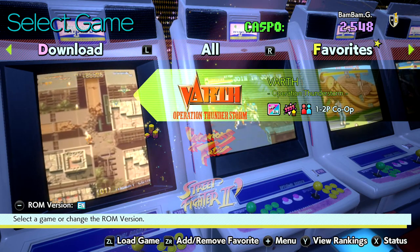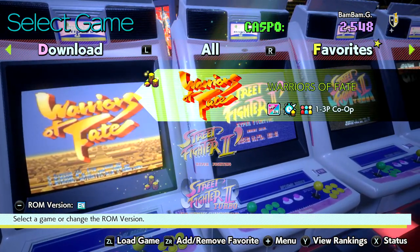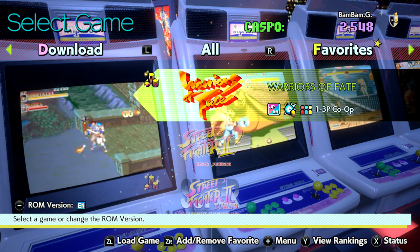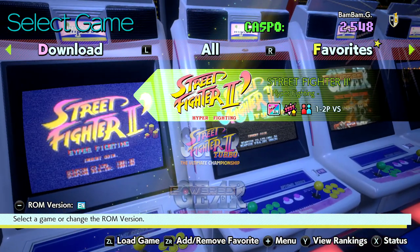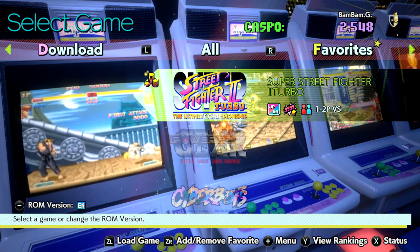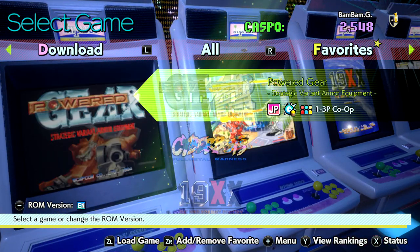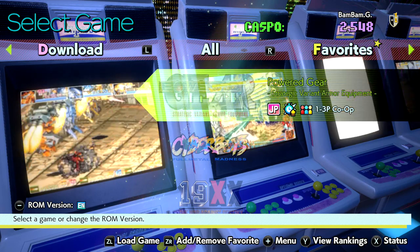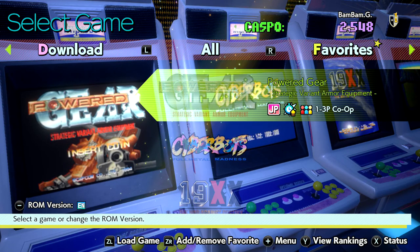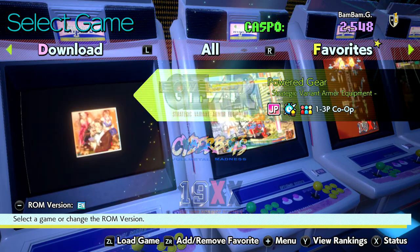I think that game's been good to play. Warriors of Fate - I think this has been available via the Belt Action compilation too. Street Fighter 2 has been released many times on console, as well as Super Street Fighter. Power Gear - I think that's the Western name; I believe it was called something else in Japan. That's from the Belt Action series as well, so you can see that one via the Belt Action compilation. Cyber Bots - I think this is on the Belt Action compilation as well.